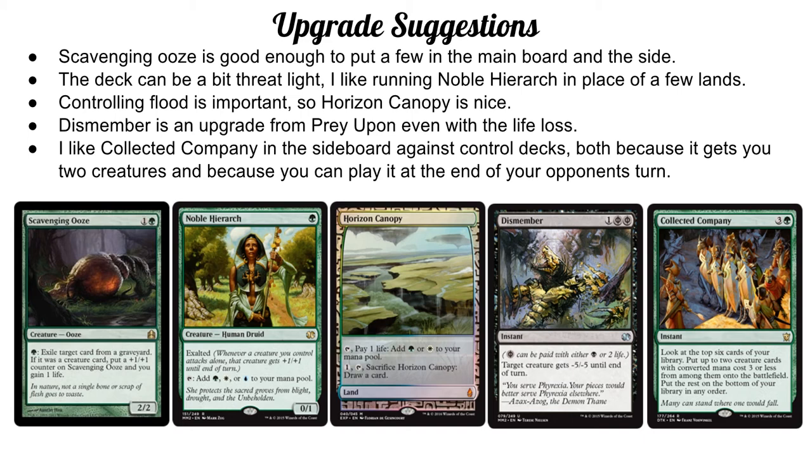Finally, I like to run some Collected Companies in the sideboard — I currently run two and could see going up to three. It's great against control decks. I think it's better than protection-from-blue or can't-be-countered creatures. Especially on turn four when they sweep you — end of their turn, you play Collected Company, put out two threats, and a lot of times you can just swing in for the win on turn five. You can also cast it at their end step if you know they're holding up a counter but only have mana for one — they counter Collected Company and you win anyway.